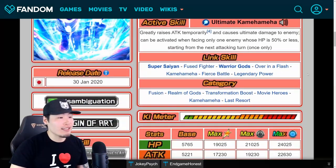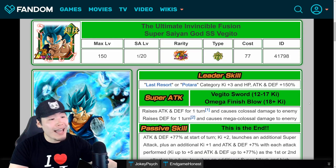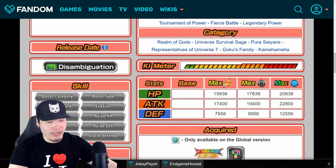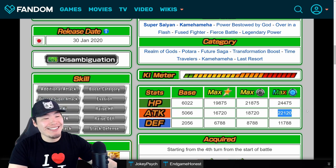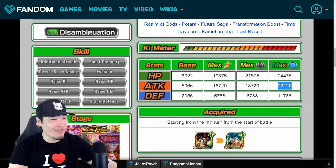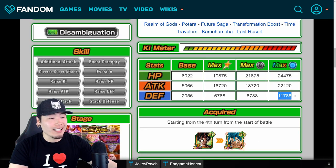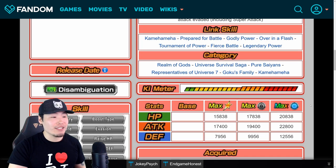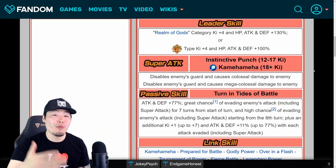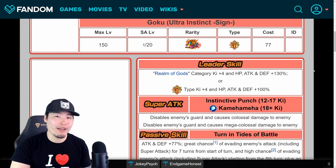That's how I feel about it. One thing to note: the max stats for LR Ultra Instinct Goku are, for the most part, better than the fusions — with the exception of HP, but who cares about HP. Attack is 22,120 for Vegito versus Goku's 22,800. Defense is 11,788 for Vegito versus Goku's 12,556. Of course this is at max, so most people won't actually be able to achieve these stats, but it's an interesting point of comparison.